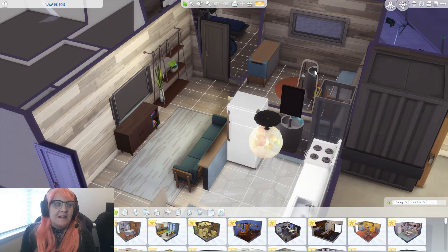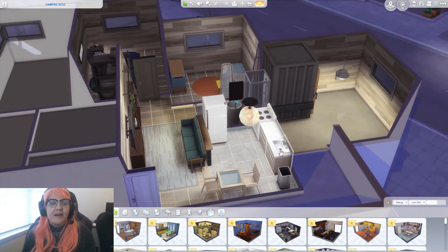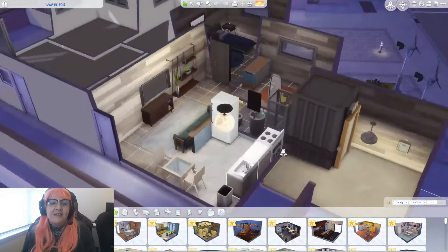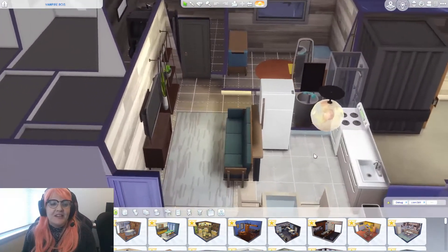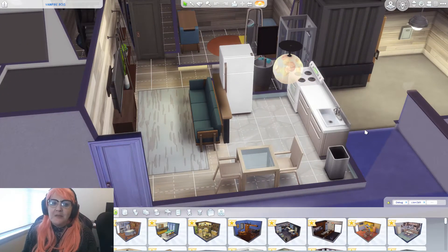Hey everybody, it's Ghastly here — it's been a while! I hope everybody is doing well and enjoying the beginning of fall. In today's video I'm going through and rebuilding this apartment. I can't remember who I kicked out — I don't think I actually killed them, so they made it out lucky. Poor Sergio. But we have our vampire boys that I created.